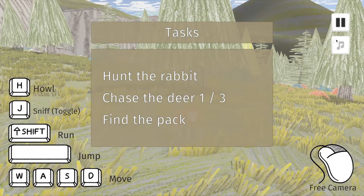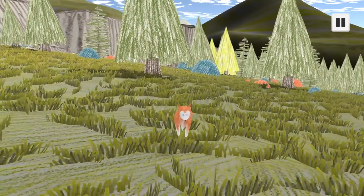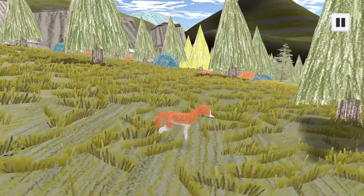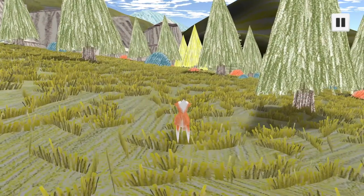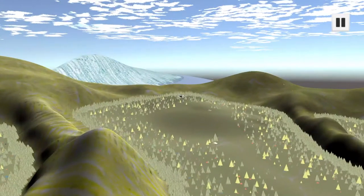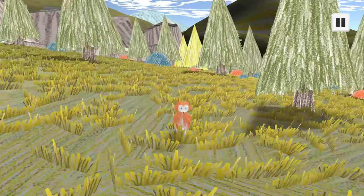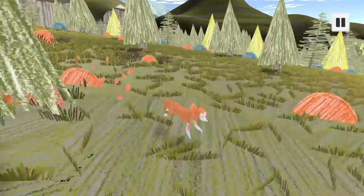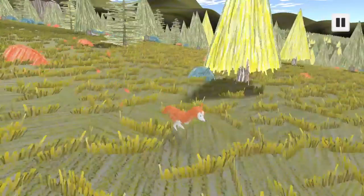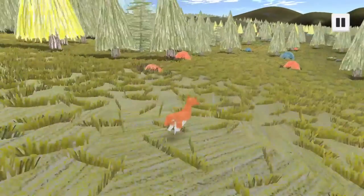Now let's go find the pack. There's a little clue here that was apparent earlier when I pressed the H button just to see what would happen. It triggers the camera to shift towards the den to give you a clue on its location. So now that we know roughly where it is, you can see it from afar - you just have to run towards that direction.